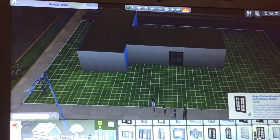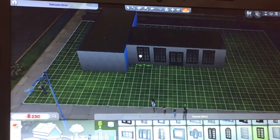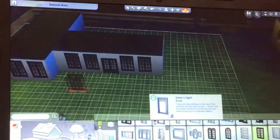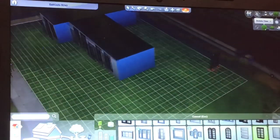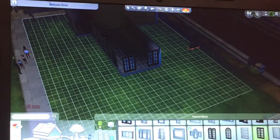We are going to pick these windows to match with the door and put those all around the house, because we want a lot of natural light. We don't use too many lights. I'm going to turn it around and put windows all around the house. I did forget to put them on the other side, but I didn't want them there because the beds and cupboards were going on that side.